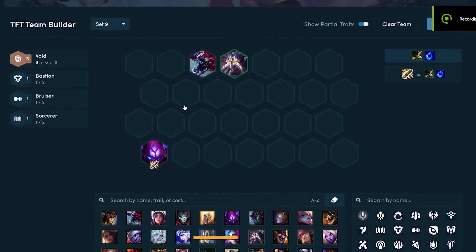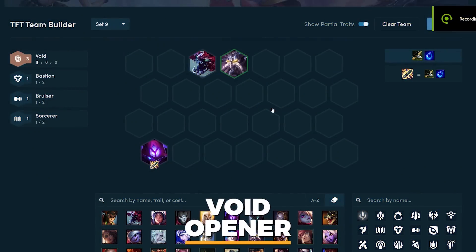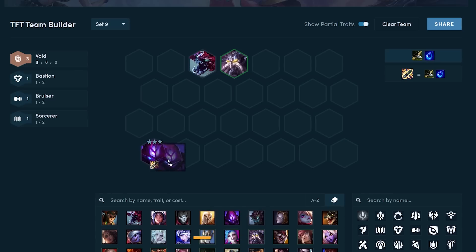The first opener I'll be covering is the void opener. There are a couple of ways to play it, however in most cases your primary carry is going to be Malzahar, simply because he's the easiest unit to two-star, he's consistent, and he's a great item holder for many premier attack speed or AP item users late game. For example, Malzahar is a really good holder of Shiv, and because he's a Sorcerer it easily enables you to play into four Sorcerer mid game, which transitions well into a vertical Sorcerer board or into something like Azir late game.